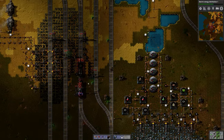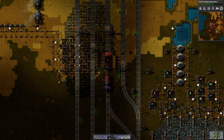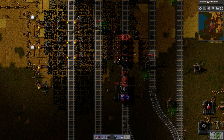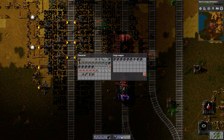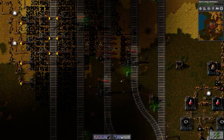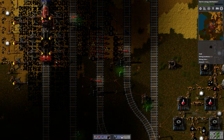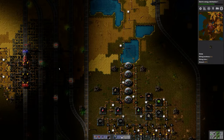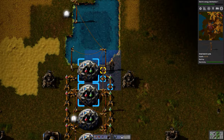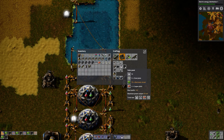We can see the train has arrived over here and it's unloading, even though I have made a mistake. Need to do that, otherwise these won't get filled up. We have actually gotten a lot of coal in a short amount of time. The way it's set up now is 30 seconds, and we don't have any stack bonus. Let's have a look at the power — we're not using that much, but let's get some solar panels created. We do want to have solar panels as soon as possible.